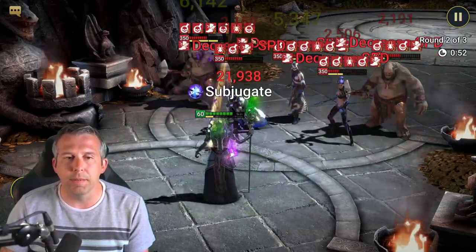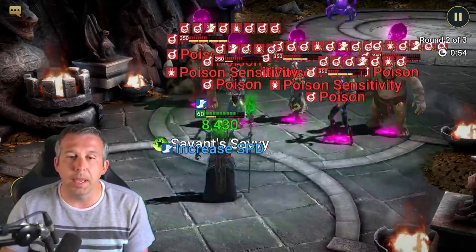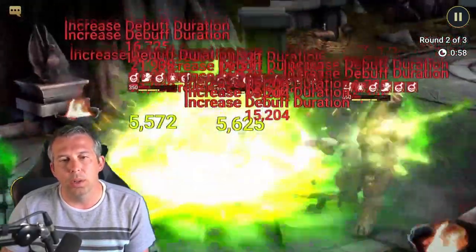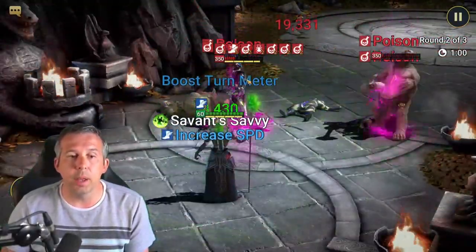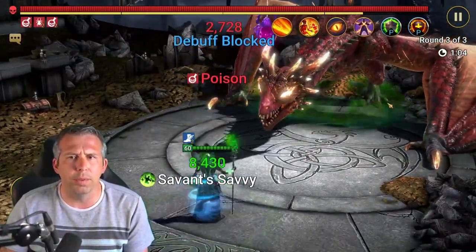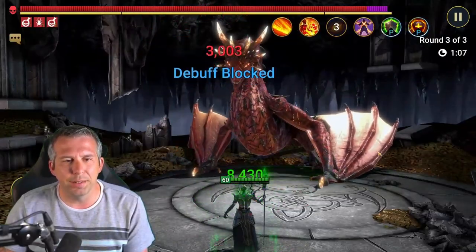There are other champions that can do this — like Badel with Tomb Lord, Eurodream — there's a whole bunch of others. They follow a similar theme: they either heal themselves and place poison, or they have poison skills and you put regen gear on them.